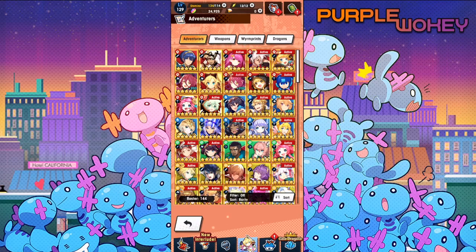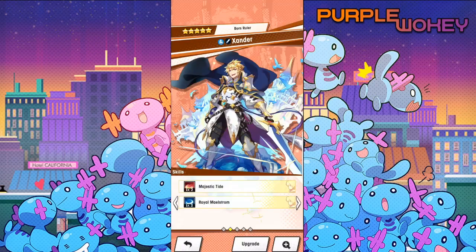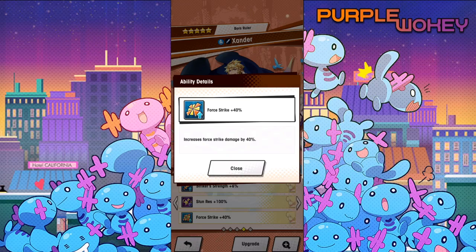Next is Xander. He is one of the best for wave-based content due to his striker strength and his skill 1 gaining damage per buff on him. He also has one of the strongest force strikes in the game due to his 40% force strike buff, which you can see right here.